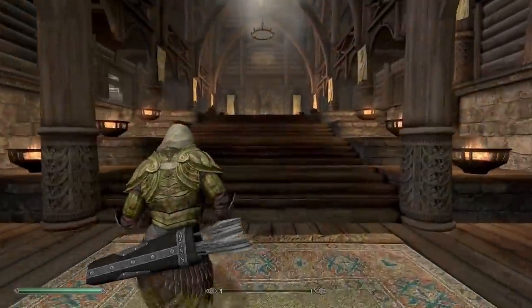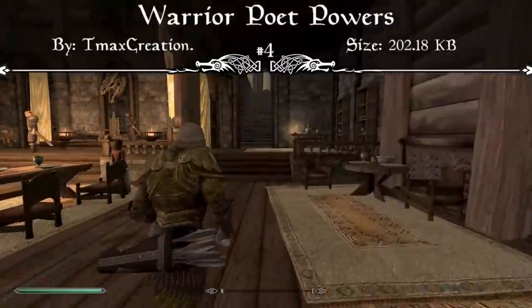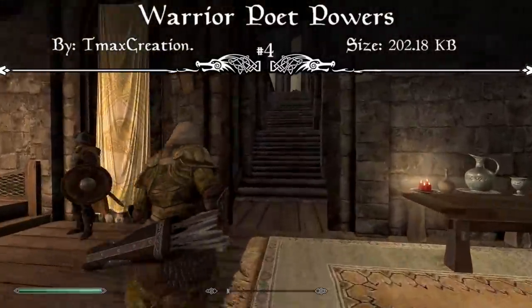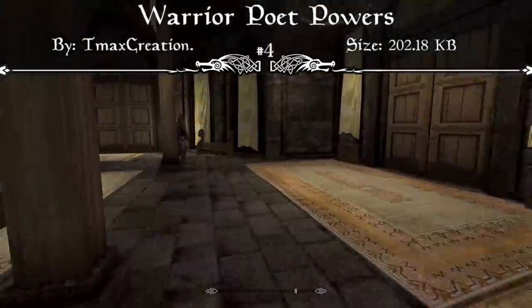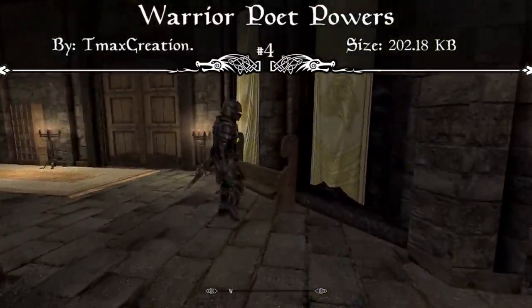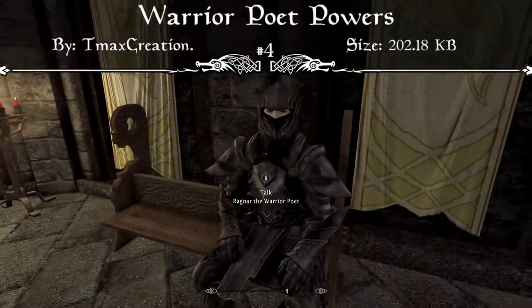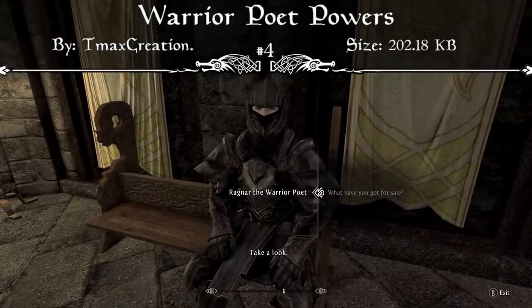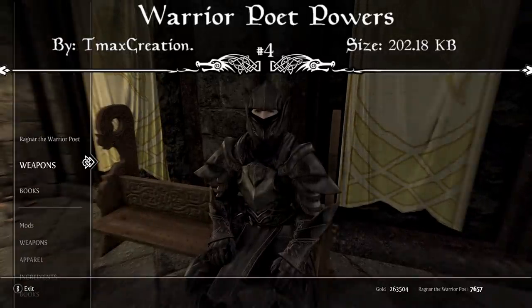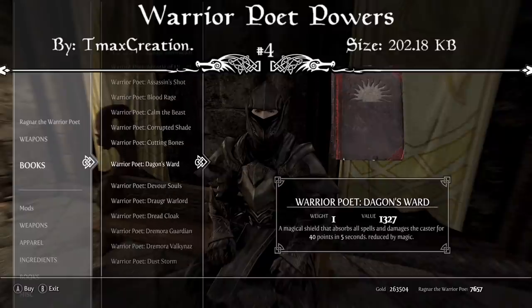Coming in at our number 4 spot we have the Warrior Poet Powers. The mod page reads that this brings Elder Scrolls Online, Mass Effect, and Dragon Age-like powers and combos into Skyrim, encouraging fast-paced, in-depth, and rewarding gameplay for skilled players. There are 65 custom and 22 overhauled vanilla powers in this mod. It's fully compatible with Ordinator and other perk overhauls, and these are also mapped to the power section so you can use whatever spell you'd like alongside them.